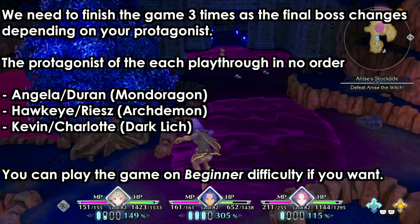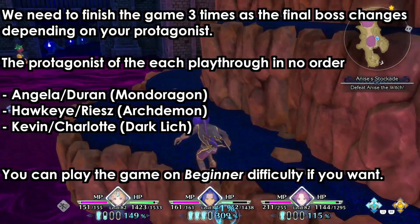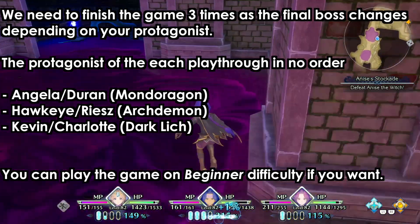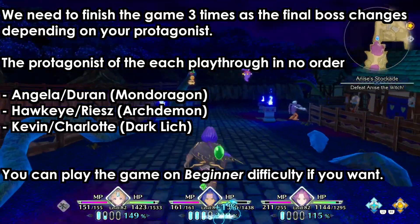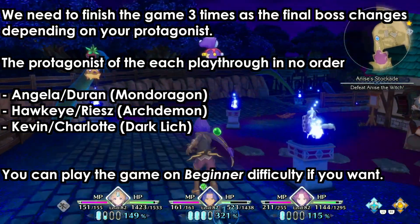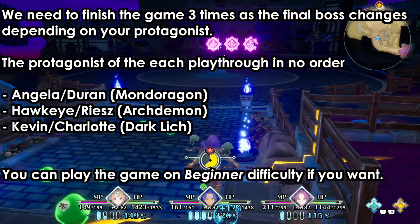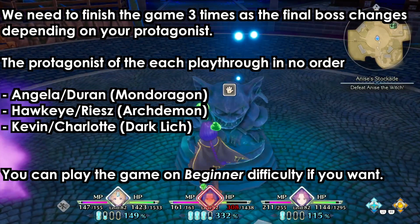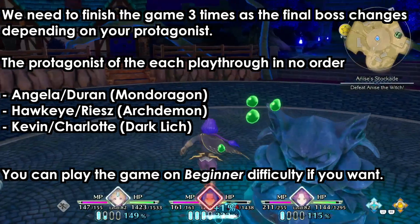In one playthrough we can have Angela or Duran as the main character, another we will have Hookai or Reese as the main character, and finally Kevin or Charlotte. This is why we need to finish the game three times. It does not matter which order you choose — if you choose Duran or Angela it doesn't matter, because both will have Mandoragan as the final boss.